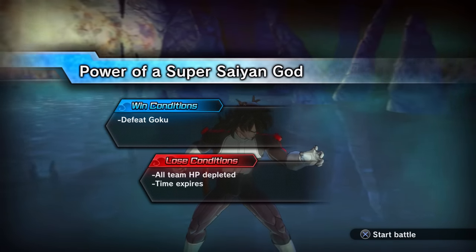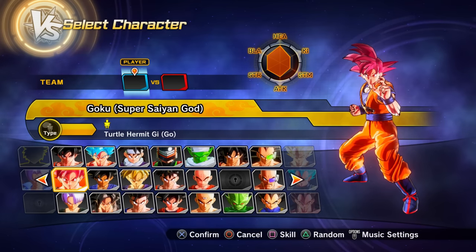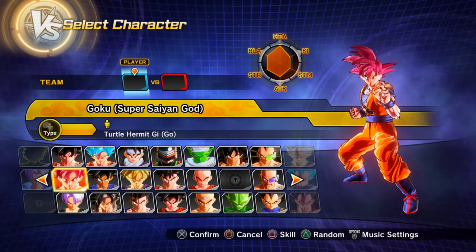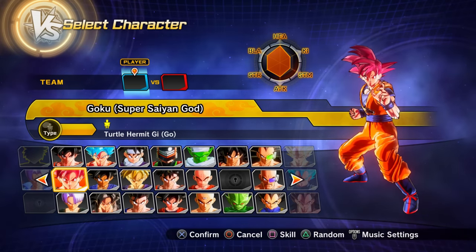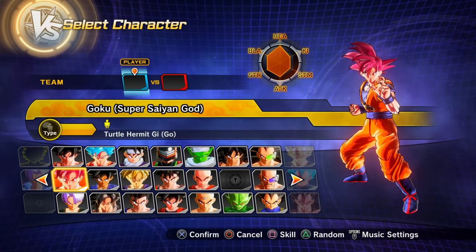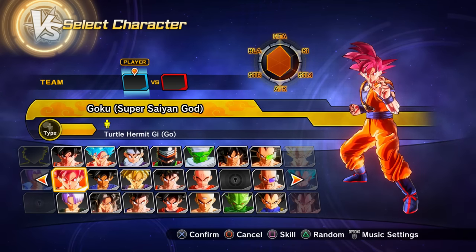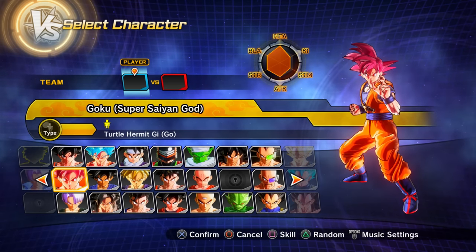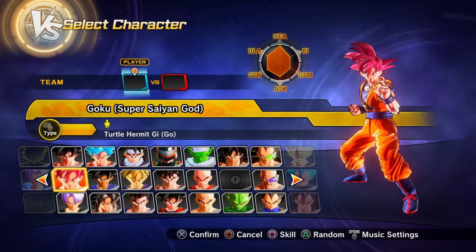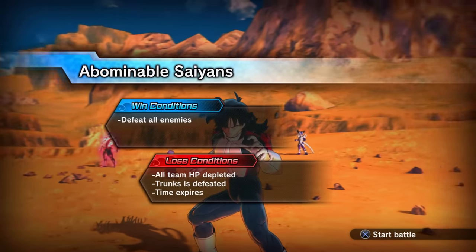To unlock Super Saiyan God Goku, clear Parallel Quest 67. To unlock PQ 67, first clear PQ 66.